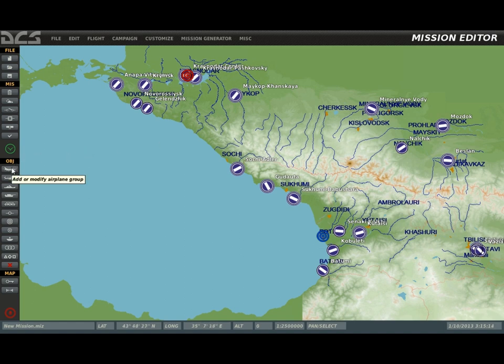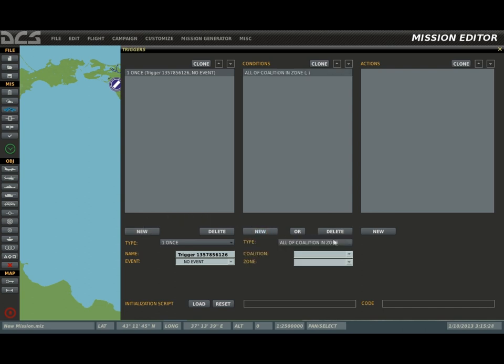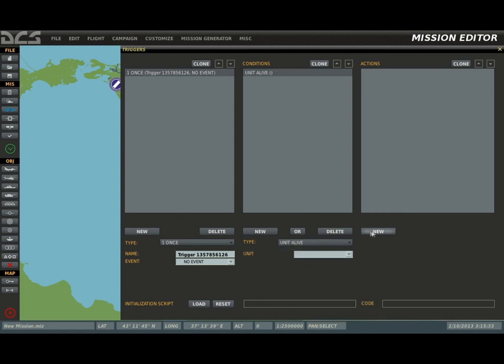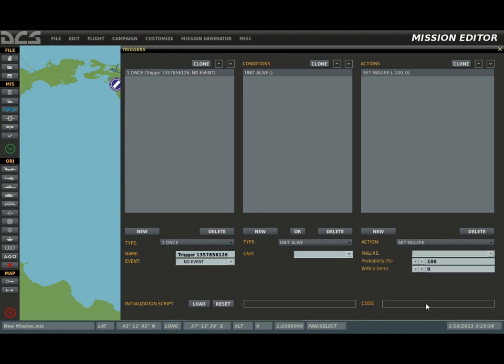Using the editor, you can place air, land, and sea forces on the map, give them routes, engagement orders, and many other attributes such as weapons, fuel, and camouflage. Using the trigger system, you can create cause-and-effect actions. A large number of possible conditions on the battlefield can lead to an equally large number of possible outcomes, allowing mission builders to create dynamic and engaging missions. This is an important tool that helps make missions feel unpredictable and immersive.